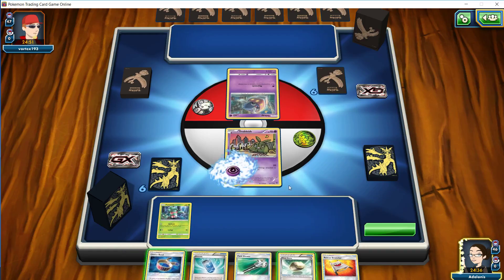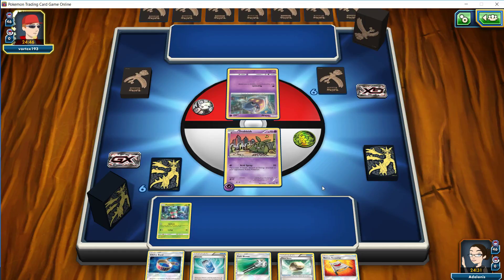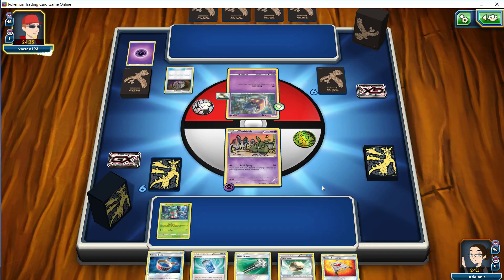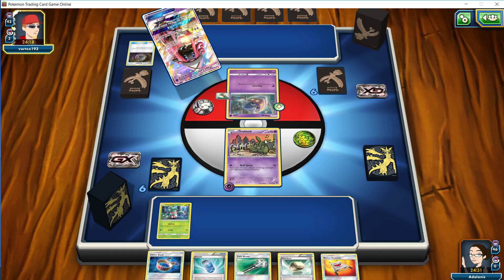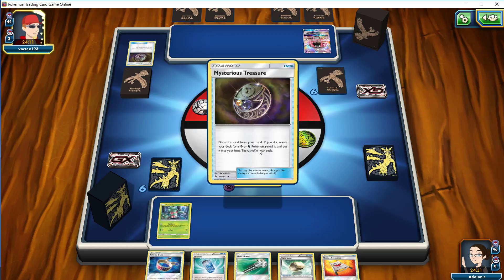We're going to go for a Lurantis evolution here, toss down an energy onto this Lurantis, and go for an N. We did not hit a Tool to shut down our opponent with Garbotox, but we did hit the ability to go for another Lurantis. Being Grass, we are taking one-shot KOs against our opponent, and we'll take a Field Blower to get the Choice Band off the table. We're going to go for Flower Supply for a KO on the Frogadier. I was about to say sideboard because I'm too used to playing Magic, but Pokemon doesn't have sideboards.